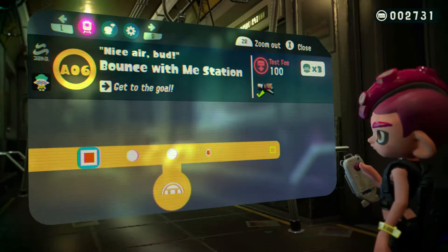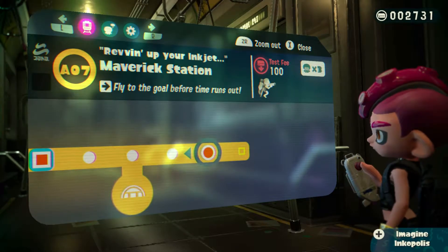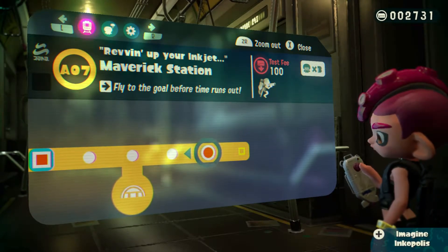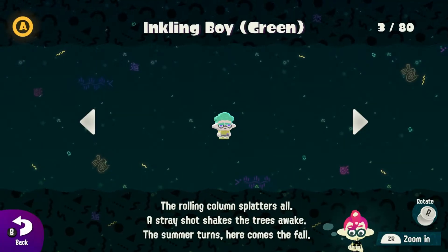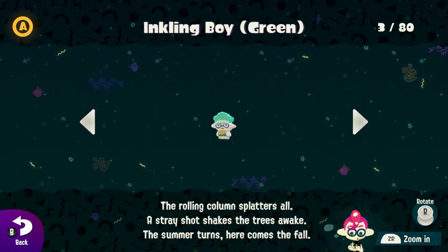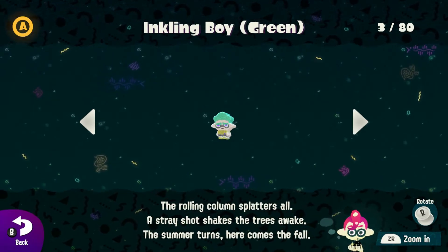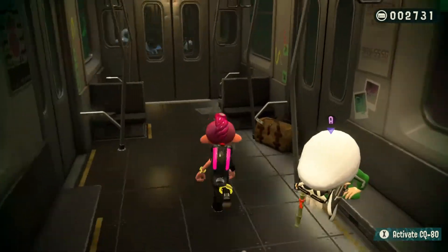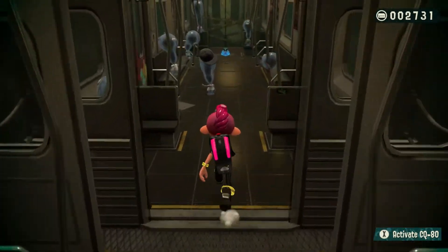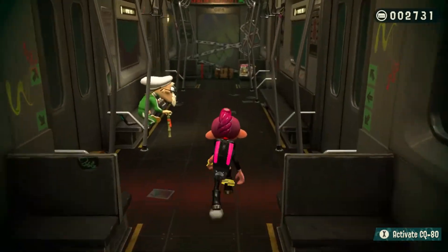Where's my memcake? So we got a new level in this direction — Maverick Station, revving up the inkjet. Interesting. And we got a new memcake: Inkling boy green. 'The rolling column splatters all. A stray shot shakes the trees awake. The summer turns. Here comes the fall.' It doesn't look like any new people joined the subway yet. I know there are more characters — they're probably just going to show up as we go along.